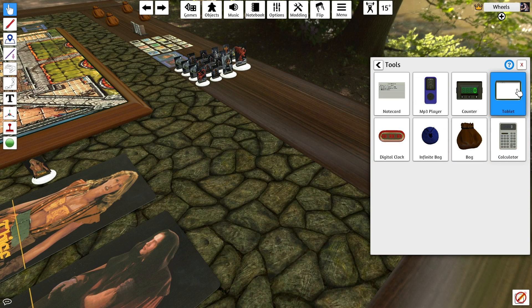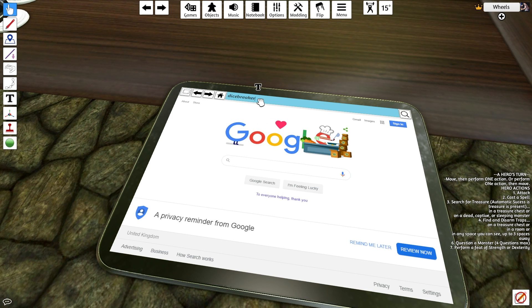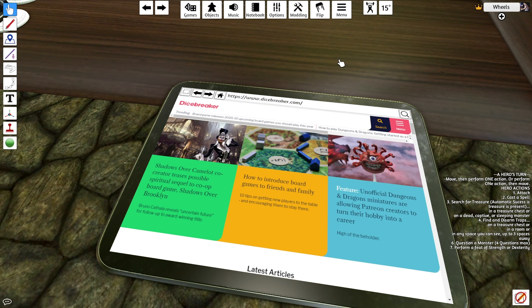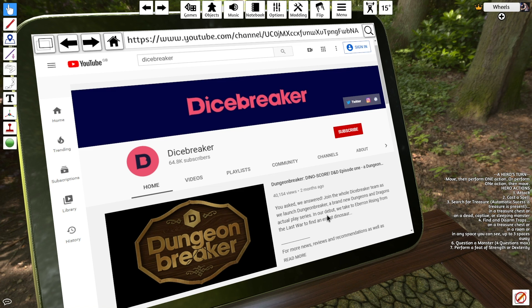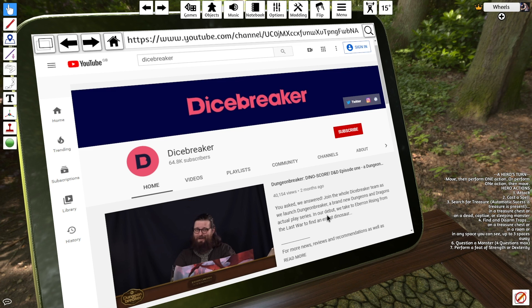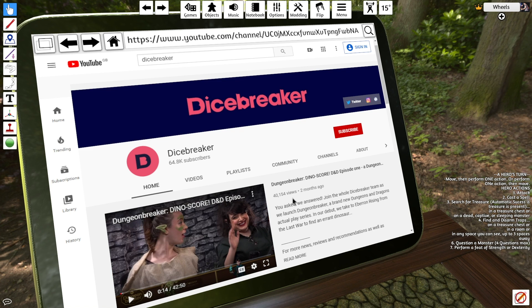If that's still not enough, let me introduce you to the tablet. This knock-off iPad is a fantastic way of accessing anything online for all your players to see with its built-in browser. Access rulebooks online, check forums for clarifications, or load up YouTube, Soundcloud, or any other media site to get video and audio for your games. You can even use this to play a walkthrough or review for your players to prep them for the game night.